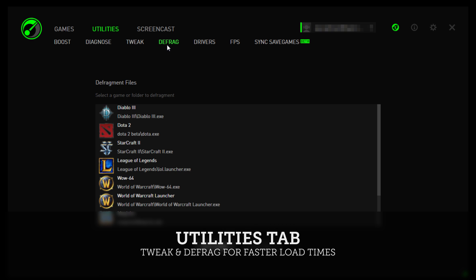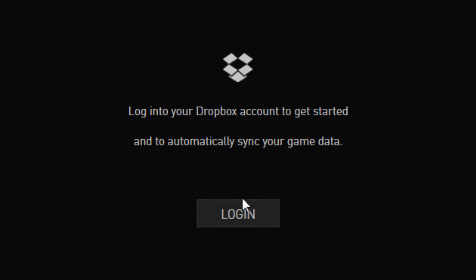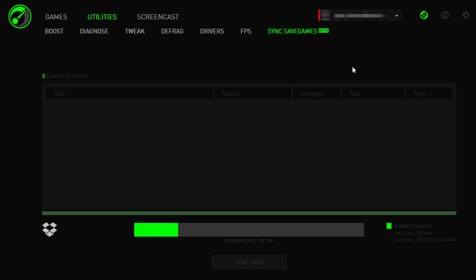The Utilities tab — this is where you can tweak, defrag, and more. It's also where the Save Game Manager is located. Connecting it with your Dropbox account will grant Game Booster permission to create one folder, where configuration files and save games are backed up.